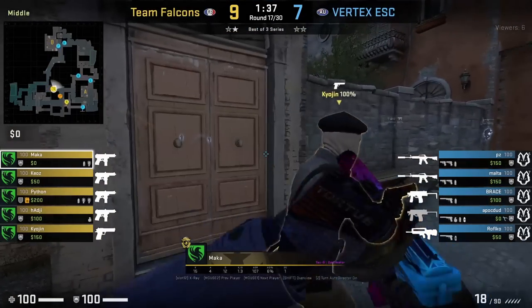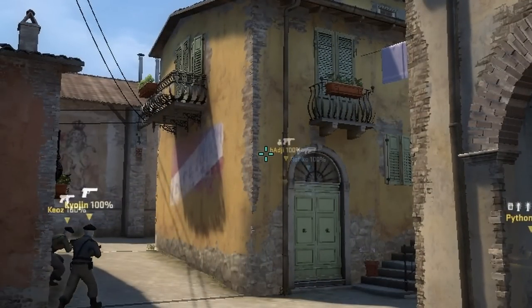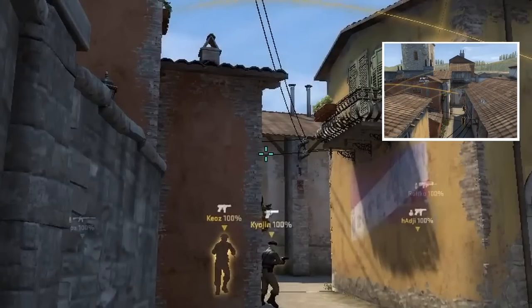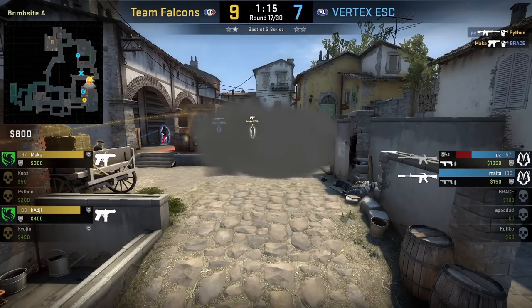Maka with the top mid flash, standing next to this left wall, aims as shown, then jump throw. His teammates will pop mid after the flash, and then Maka moves to behind the bench where he will smoke between default and graveyard by putting his crosshair here, then jump throw. Falcons will wrap A from long and this smoke gives them cover from pit as they do so.